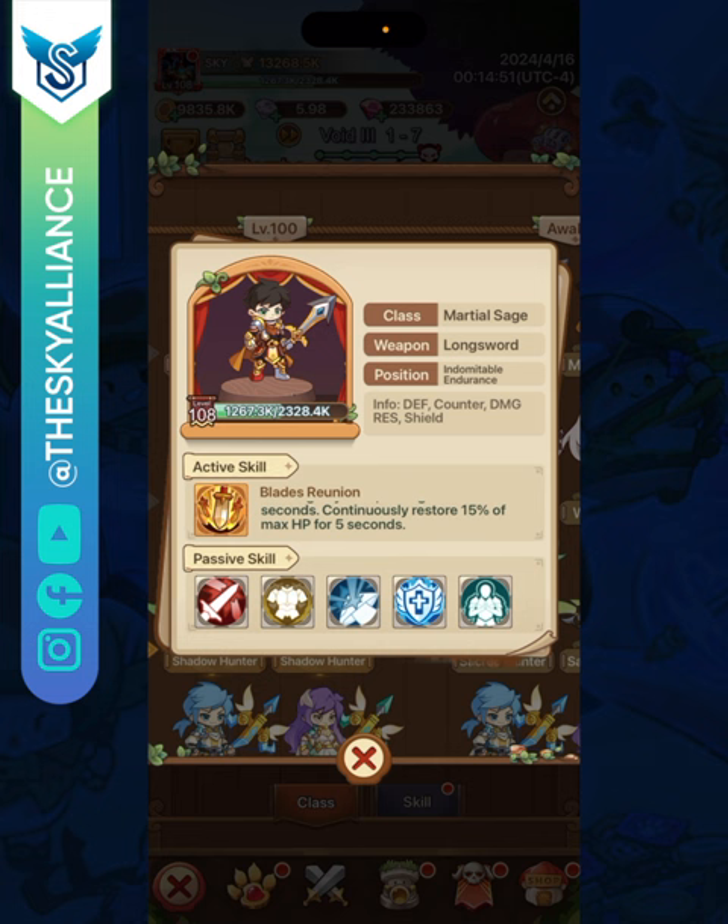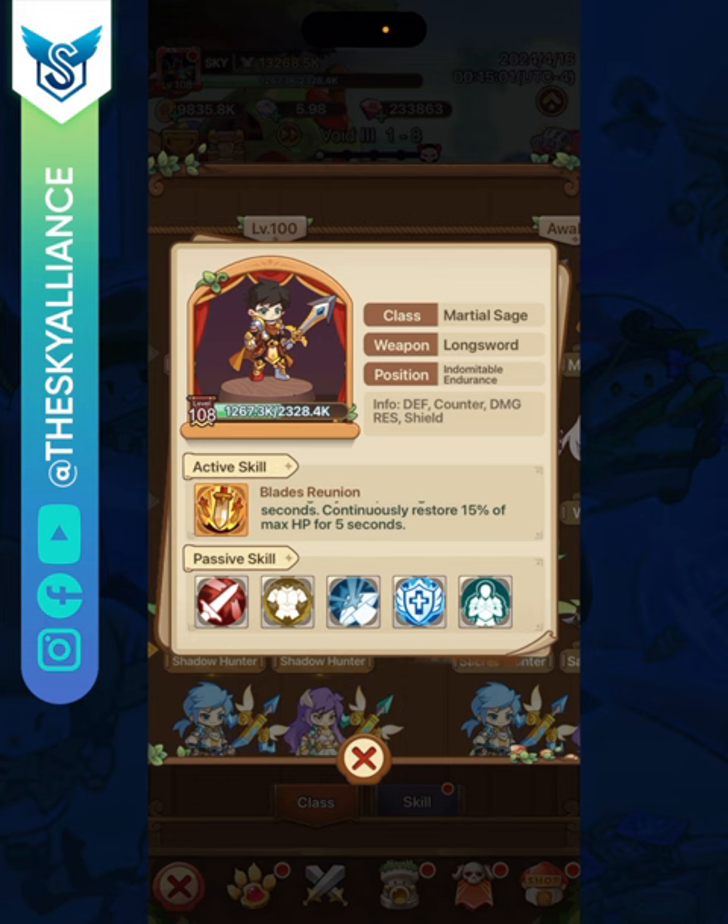Finally, the last passive increases your damage resistance by 2% for every 10% of your HP lost. When you only have 10% health left, you gain an additional 18% damage resistance. Added to the base 10%, that's 28% damage resistance total. You heal a lot, get lots of shields, have damage resistance and defense — a strong mountain that doesn't take much damage, dealing damage exclusively through counters.